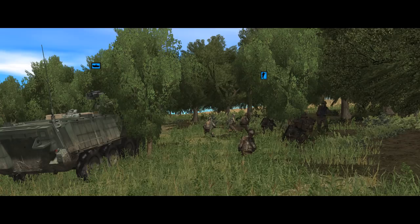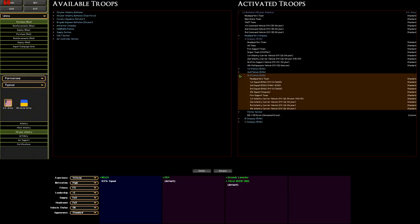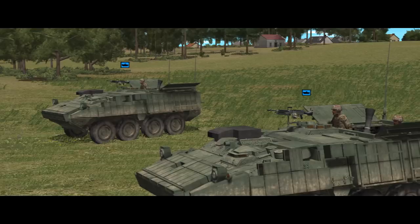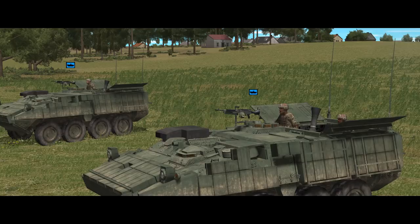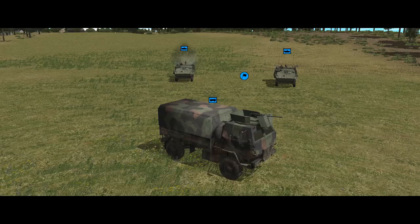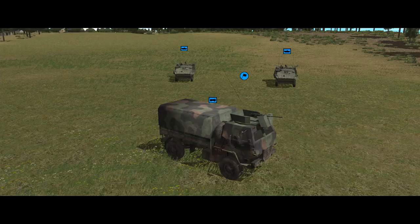There are three platoons in a company — 27 Javelin missiles if you're keeping count. Each company has a mortar section equipped with two M1129 Stryker mortar carriers: the same as the infantry carrier Stryker except the passenger compartment has a 120mm mortar crammed in and the remote weapon system is replaced with a pintle-mounted M240. The mortar fires up and to the rear of the vehicle with 40 high-explosive bombs, six smoke rounds and four precision-guided bombs. The mortar section HQ rides in a light-medium tactical vehicle carrying extra small-arms ammunition — basically a truck full of extra ammo, more useful in real life than in-game at the tactical level.